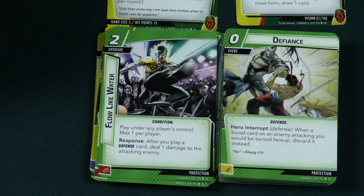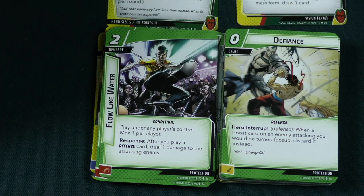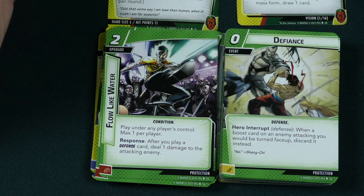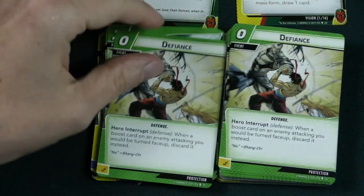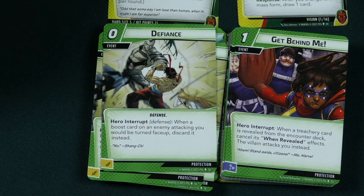Then there's a 0 cost defense event. Hero interrupt: when a boost card on an enemy attacking you would be turned face up, discard it instead. That's awesome — it takes all the guesswork out of it, just gets rid of their boost card. And it counts as a defense card, so it helps trigger all your other stuff.